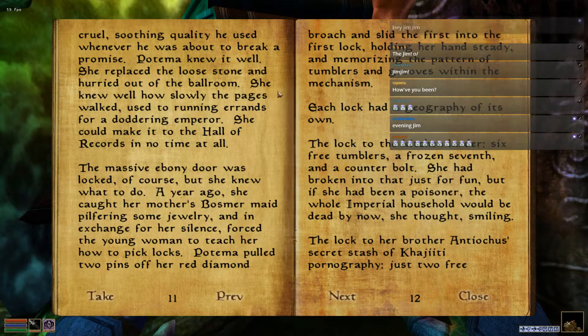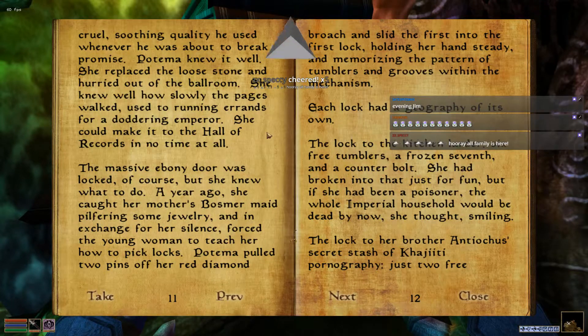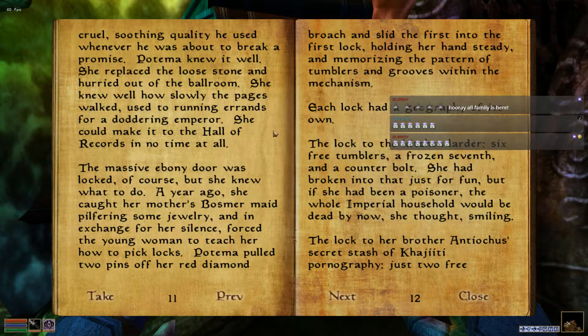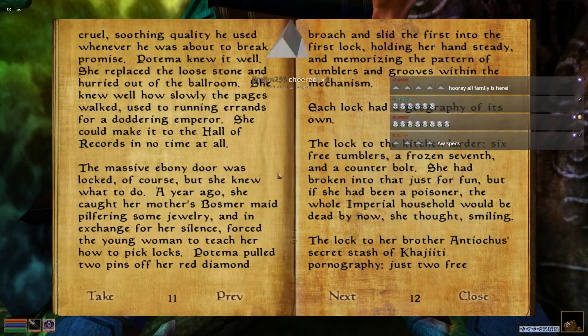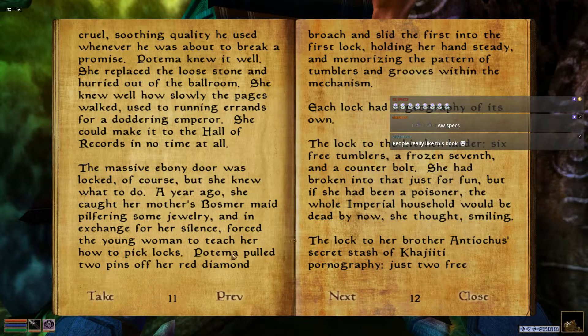I distinctly remember your seal being placed on the agreement before it was locked away. Of course, I may be mistaken. We will send the page to the hall to get the document, replied her father's voice with the cruel, soothing quality he used whenever he was about to break a promise. Potema knew it well. She replaced the loose stone and hurried out of the ballroom. She knew well how slowly the pages walked. She could make it to the Hall of Records in no time at all.